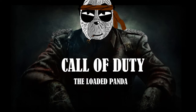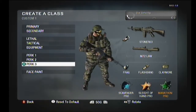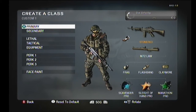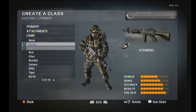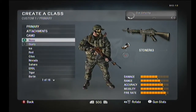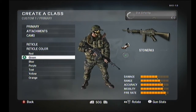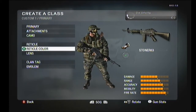I'll start with the first class setup I have, which is the Stoner. This is the classified LMG — if you can call it an LMG, because it's not really that heavy and it has a really good rate of fire. I use the Red Dot Sight, because some people might use an ACOG or Reticle, but I think the Red Dot is easiest since you can still see your surroundings. Because you're going to be using it in close-quarter areas, considering it's an LMG, you're going to need a Red Dot. So that's the attachments.